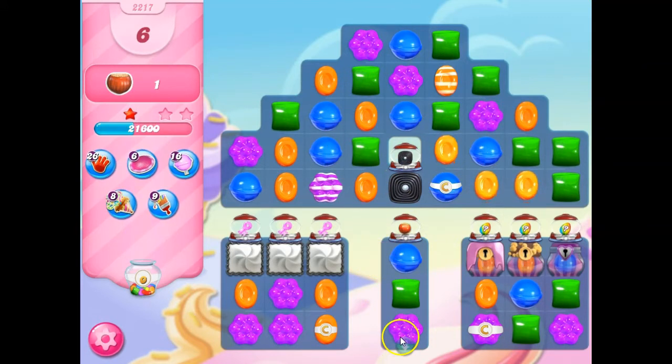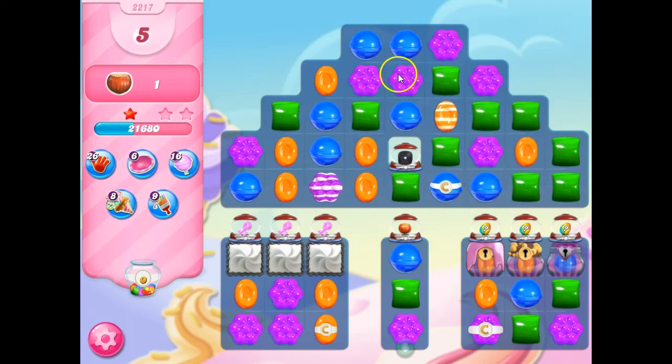My total recommendation on this board if you're really struggling: remove the licorice first, and then use a paintbrush to paint a stripe, and then match it. That's how this needs to get done.